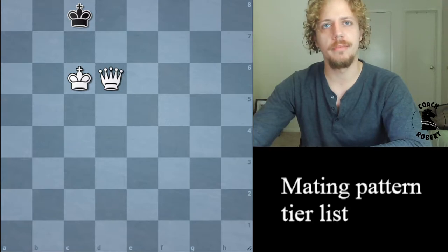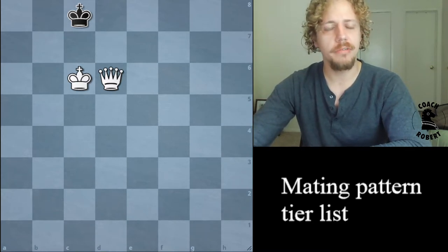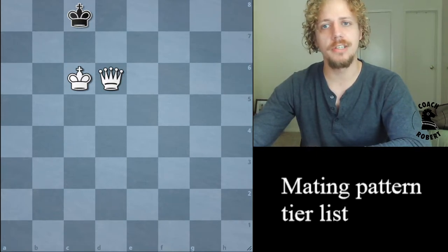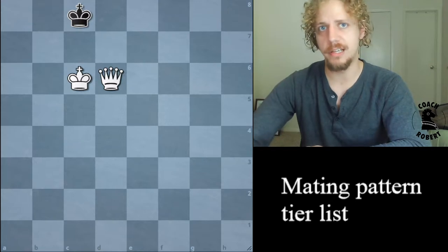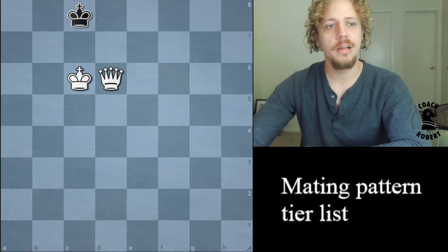If you want to follow along and solve them as tactics puzzles, you can just pause at the beginning of each position before I explain my rationale for ranking them. I broke everything up into six tiers, and I have four criteria for ranking them. The ones ranked first are the ones that are more frequent, simpler to implement, more essential as a building block for other checkmates, or more likely to be the only way to win a given position.